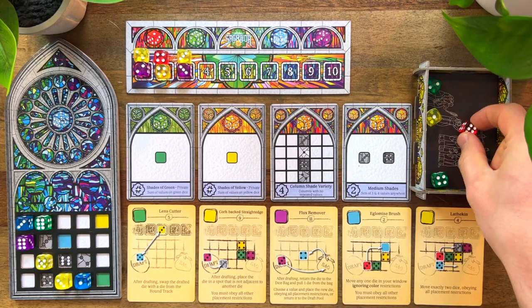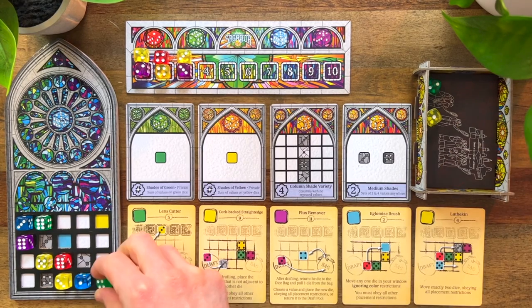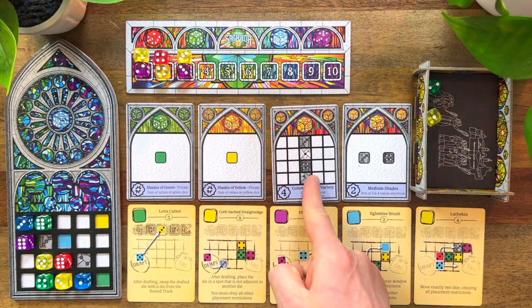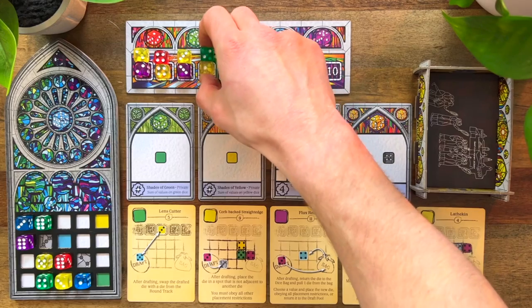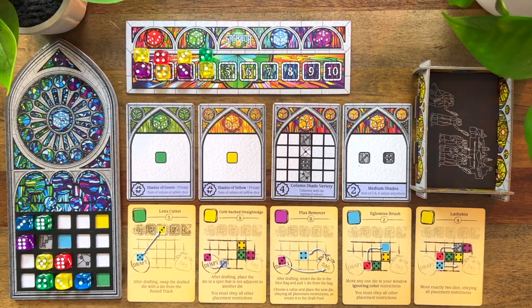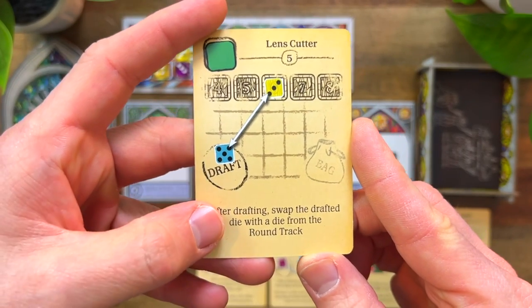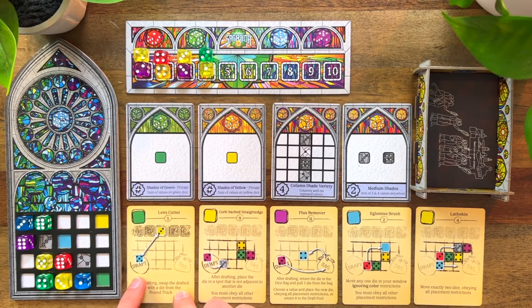A red six looks nice here, and then a green four — I could put it here. Having the same color in the same column is fine; it's the numbers I want variety of within a column. That leaves a one and a two on the track, and I'm happy to put those up there. I also have a tool: after drafting, swap the drafted die with a die from the round track. So if I don't like a five or six that shows up later I could swap one out — that gives me a little flexibility.